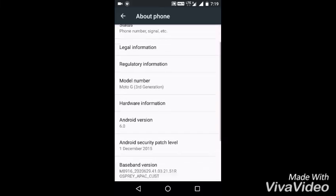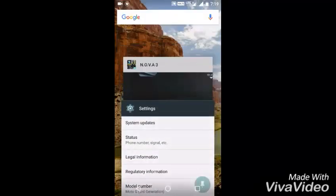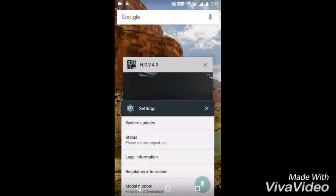So this is Moto G 3rd generation and Android 6.0, that's Marshmallow. Last night I upgraded it. Let's go to the gameplay.